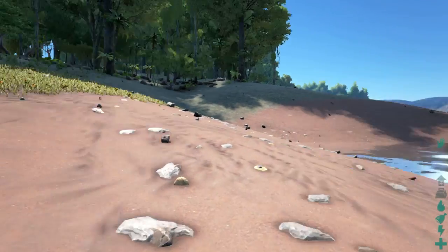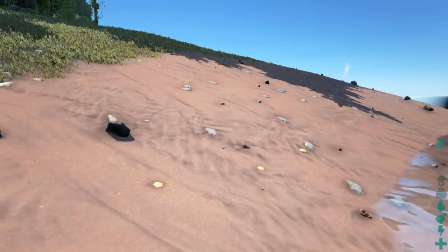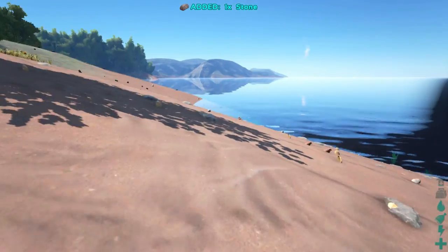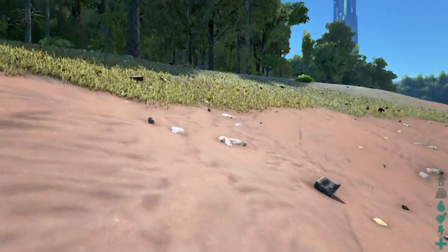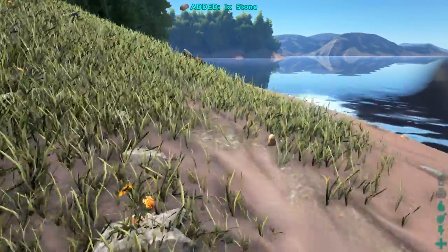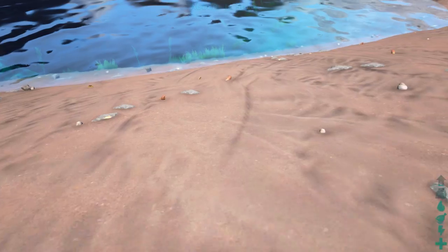And here I am on this new island that I just installed — what, five minutes ago? It took five minutes to install the mod onto the game and now I have a brand new map to play ARK Survival on. It's probably hard to tell that it's different from this view, but when you walk around you can tell there's definitely a lot of differences. So yeah, that's a quick tutorial on how to download mods onto ARK Survival Evolved.